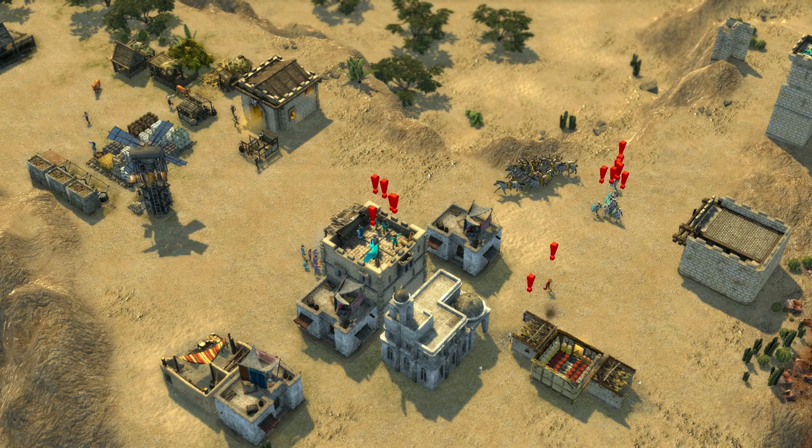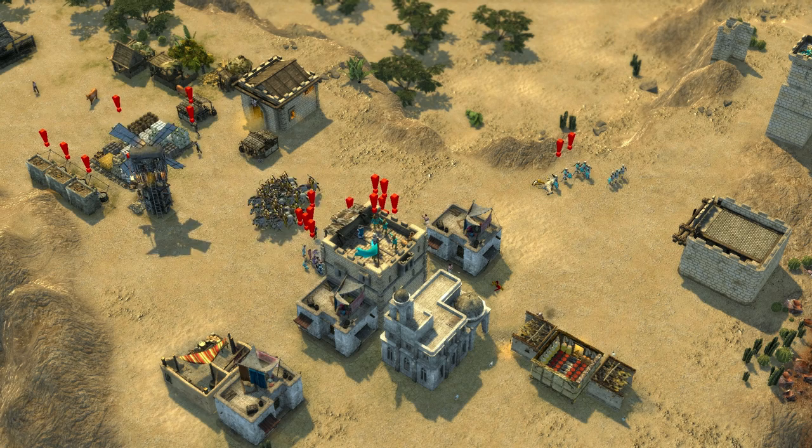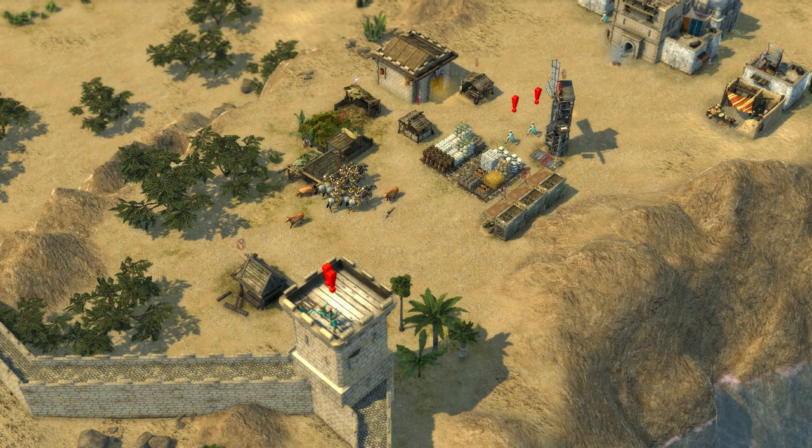A favourite strategy of Saladin is to use hordes of horse archers to harass the player as scouts or skirmish parties. He's likely to move them about more than other lords in the game, making them more of a threat, but his preference for Arabic troops at least means you know what's going to be coming. He uses more numbers to compensate for this lack of variety, but at the end of the day you know what to expect.